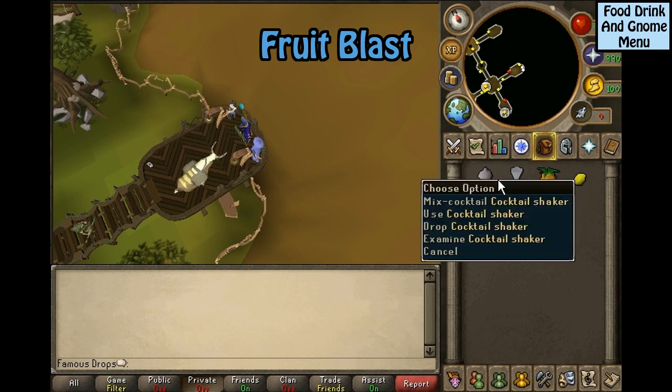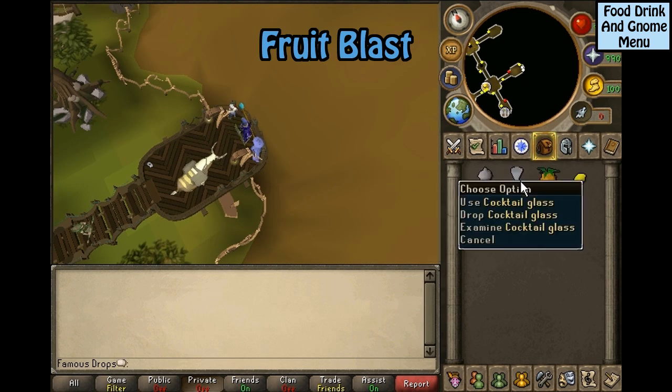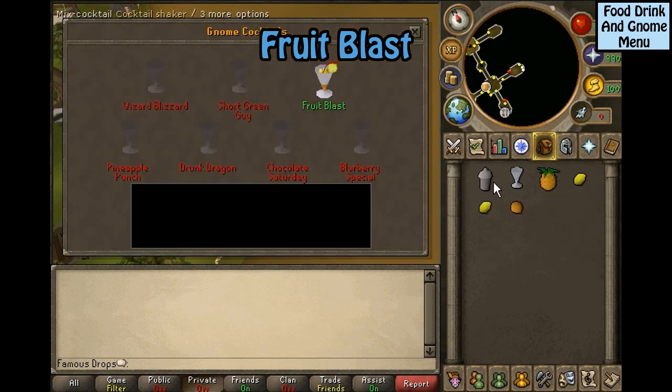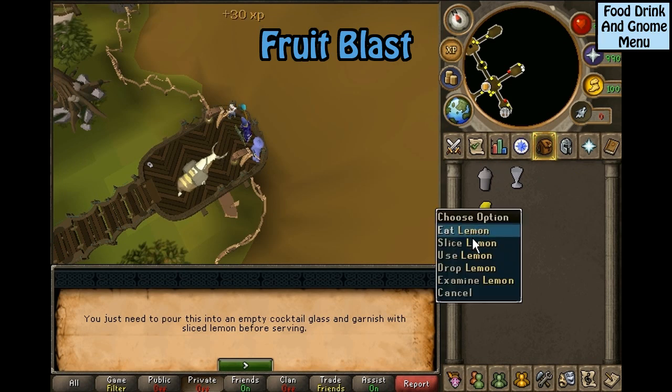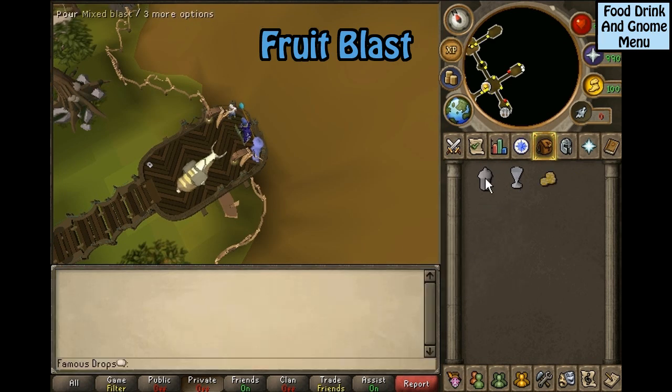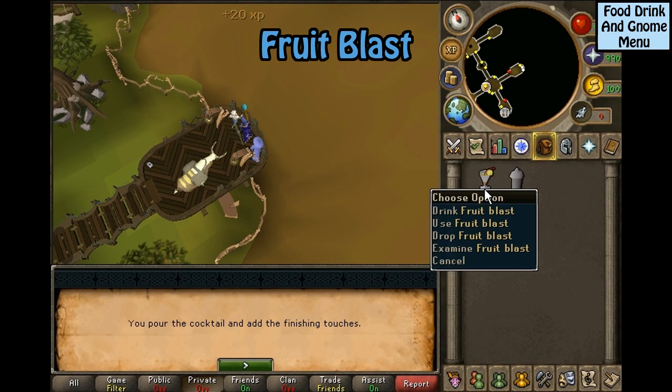For a fruit blast, you will need a cocktail shaker, a cocktail glass, one pineapple, two lemons, and an orange. Click on the cocktail shaker and select fruit blast. You will then need to slice the lemon into lemon slices. Then click on the mixed blast and it will pour into the cocktail glass.